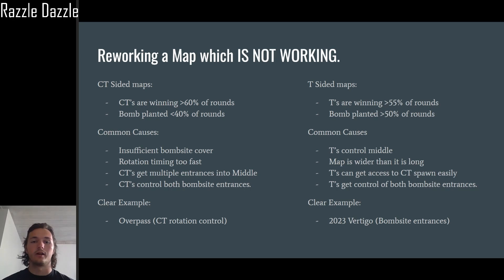Let's talk about T-sided or CT-sided maps — these are maps which aren't working. Typically any map, whether good or bad, will either be CT-sided or T-sided. It's very rare to have a bad map that's balanced. If you have a bad map that is balanced, you're probably ready to find someone else to help fix it, because pretty much no matter what you change it'll either become CT or T-sided. I recommend restarting if it's a balanced map that's not working.